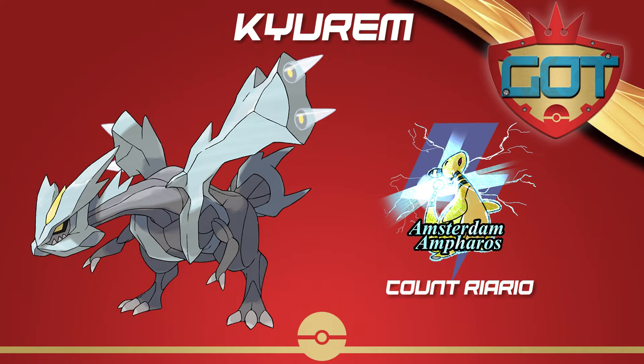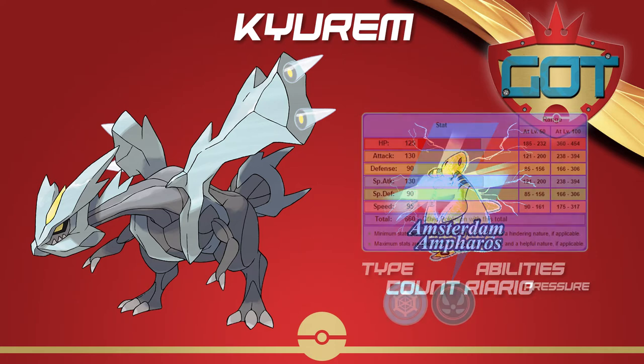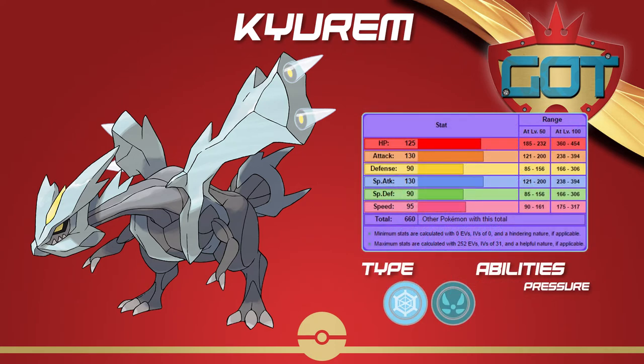Kyurem is the Dragon Ice type boundary Pokemon currently ranked BL2 in the Smogon meta. It has great stats overall with decent speed at 95, both attacks at 130 and 125, and 90/90 bulk. Dragon and Ice gives it incredibly powerful STAB moves, it has a few key resistances and also a few troublesome weaknesses.